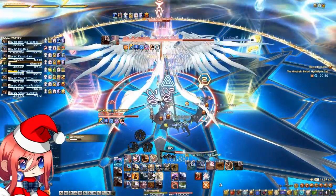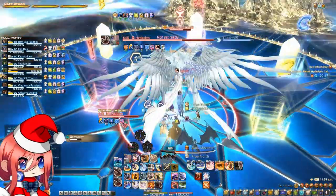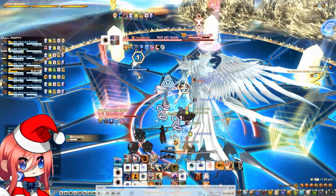First off, what we need to know is this mechanic is based on your line of sight. After the cast, you will notice that there are three crystals that spawn on the northern side, as well as two waves coming up. These waves will always be on the northwest side or the northeast side, so you will have the northeast safe or the northwest safe.